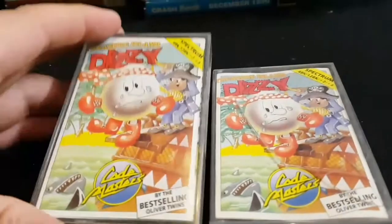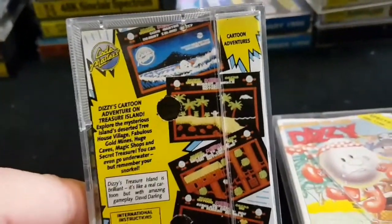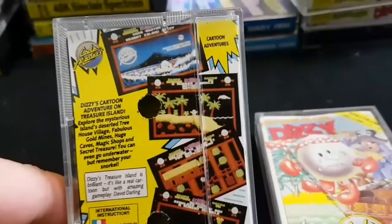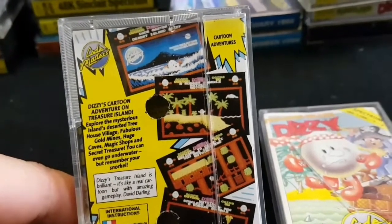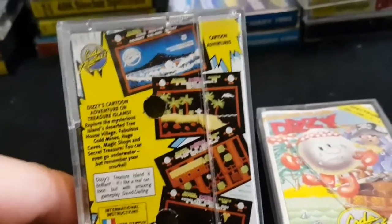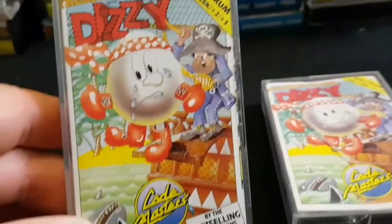Then there's Treasure Island Dizzy — I got these twice again. I think the reason is I'll have got them singly initially, then got them in a bundle as well. Treasure Island Dizzy was cool — you had to go to the water, but you couldn't go in the water because water kills eggs. You had to get the snorkel to go in the water. There's all sorts of cool little puzzles and it was a good sort of learning curve. There's Treasure Island Dizzy and he's being made to walk the plank. It was Codemasters, the Oliver Twins.